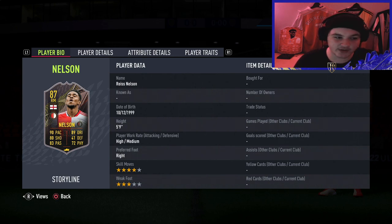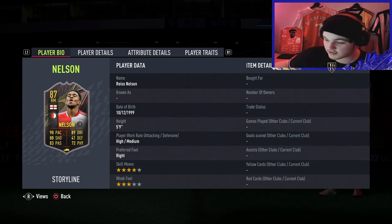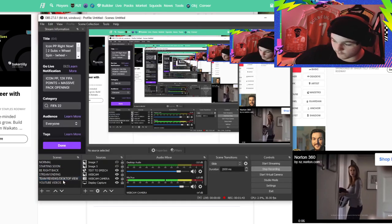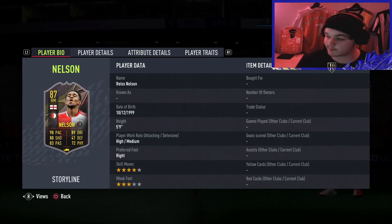This is my first time looking at his in-game stats. Reese Nelson is five foot nine with high-medium work rates - two things that are already perfect. Loading up FootBin, in game he has got a lean body type, which is literally perfect and absolutely ideal. There is nothing else you can ask for than a lean body type, especially for a winger. It basically means he's a small, skinny body type, so his left stick dribbling is going to be absolutely phenomenal.